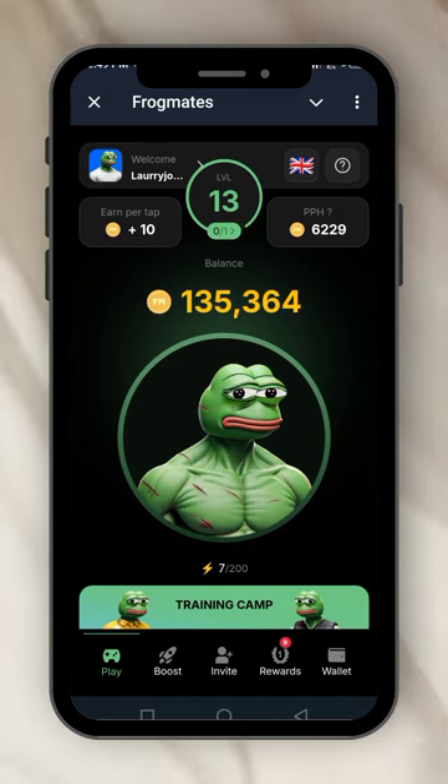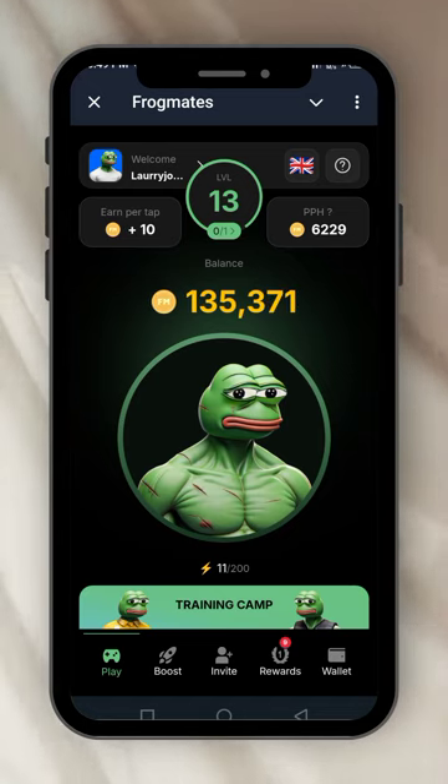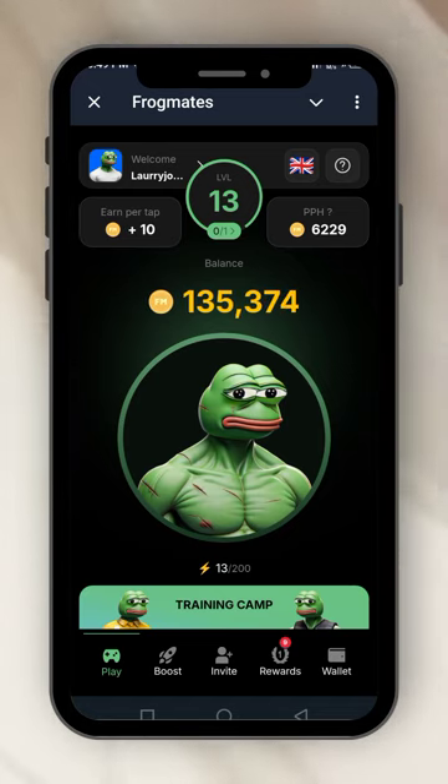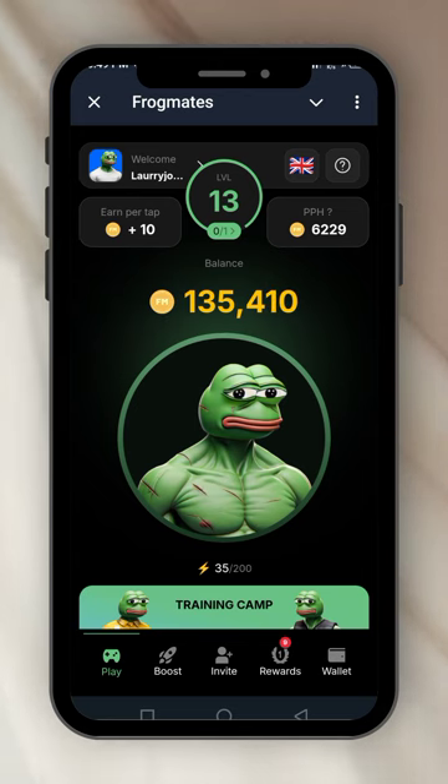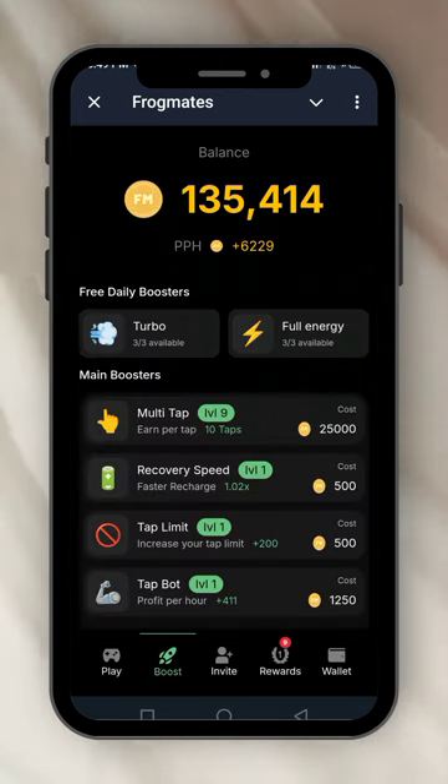The play button is at the bottom. Up here it says welcome Laurie Jones — that's where I started. That flag, I didn't see Nigeria so I couldn't change it. I click on play to see what it brings out. The training camp is not clickable. Now, the boosts — this is where you boost your tapping.